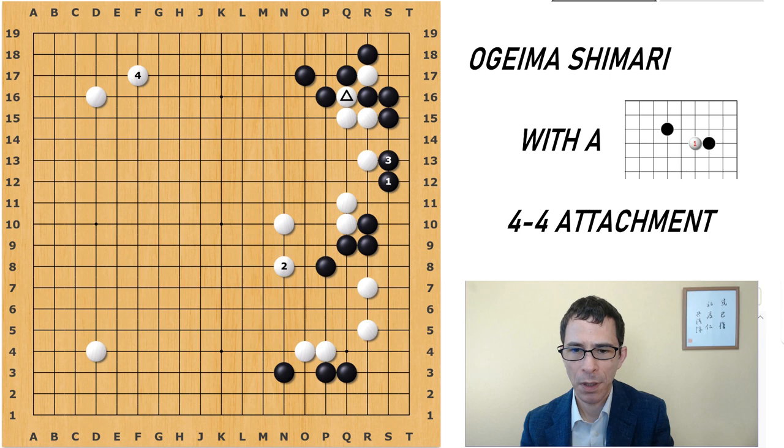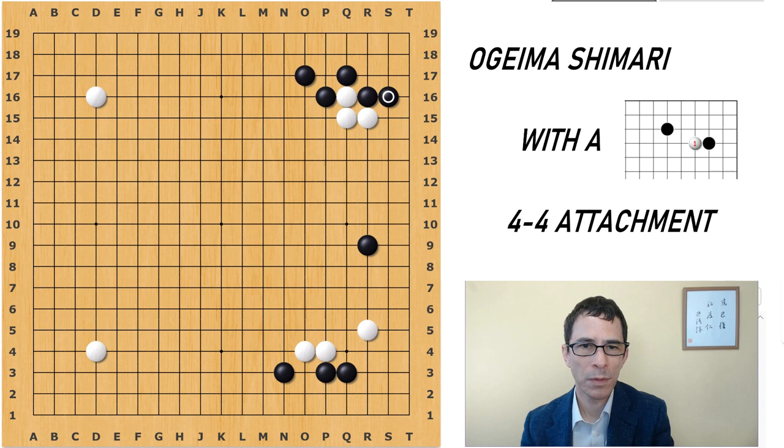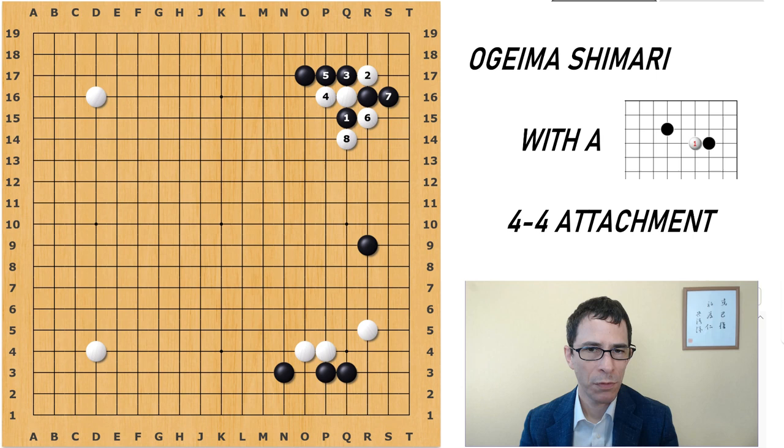Going back to the starting position, I will take a quick look at this move — by far the most aggressive move. White's shape move against this is to play into the 3-3 point. Black will probably cut and connect here. White threatens — it looks like a ladder, but actually White is just gaining some momentum. These three stones are the main group — the stones that White is going to save — and the other stones are creating some potential, just creating aji.